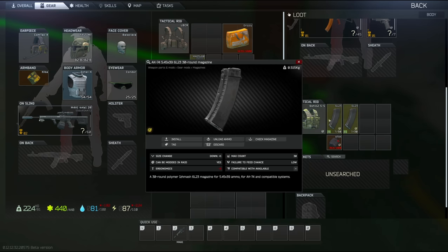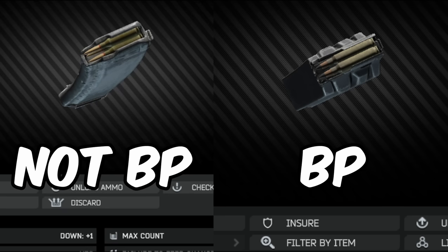Did you know that when streamers do this, they are looking for the black tip on the ammo, which indicates that the bullets are armor penetrating and usually worth picking up.